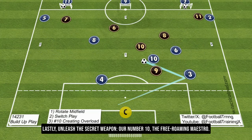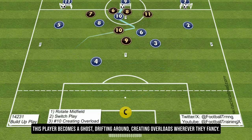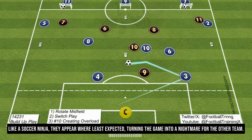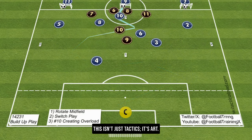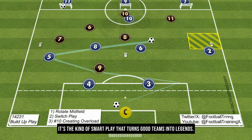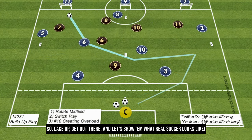Lastly, unleash the secret weapon — our number 10, the free-roaming maestro. This player becomes a ghost, drifting around and creating overloads wherever they fancy. Like a soccer ninja, they appear where least expected, turning the game into a nightmare for the other team. This isn't just tactics — it's art, it's warfare. It's the kind of smart play that turns good teams into legends. So lace up, get out there, and let's show them what real soccer looks like.